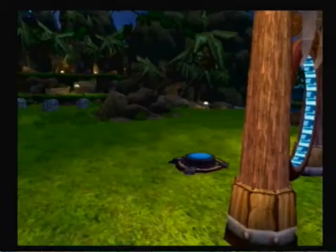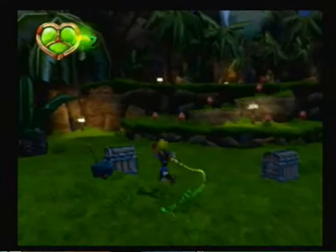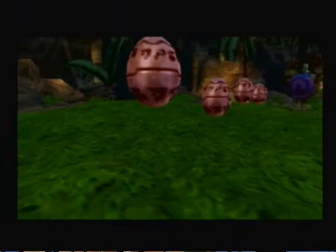This device is a communicator. With it, my father and I can give you advice at any time during your quest. You can use those treasure boxes — they have green eco in them. The green sage will explain that later. You can break them with square.